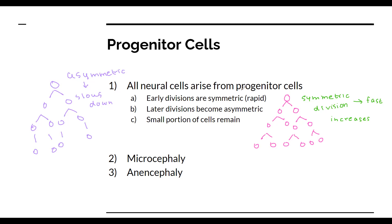Progenitor cells are not specific to just embryonic development. A small portion of them remain in your memory regions, because you create memories on a daily basis, so you need new neurons forming and new cells forming. These remain mostly in your memory regions.